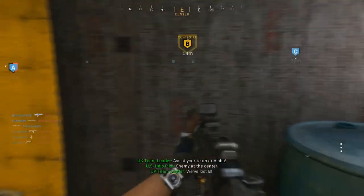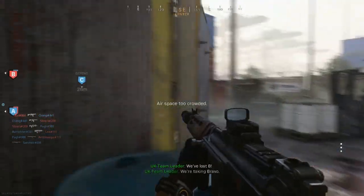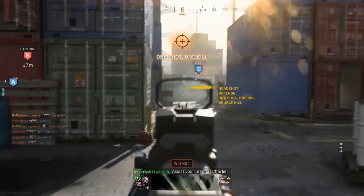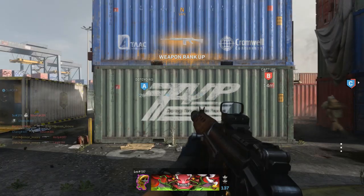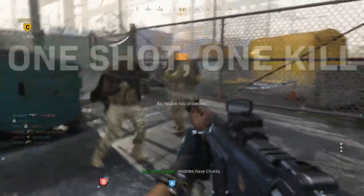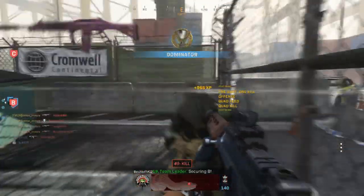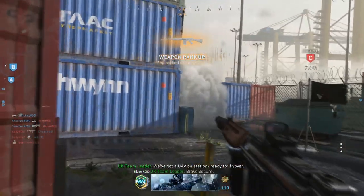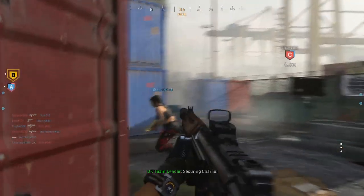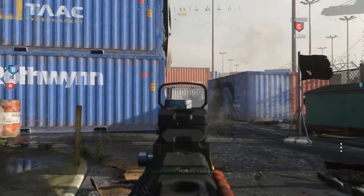You can now get ARs and SMGs in the Gulag — this is going to change the game. They added the M4, AK-47, M13, the Scar is back, the RAM-7, MP7, AUG, P90, and the Striker 45. They're all now scattered around the map or in legendary crates. They basically took this to a whole new level, and we haven't even gotten to Season 4 yet — I'm big hype.